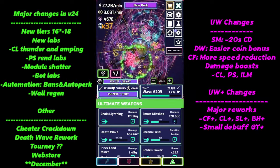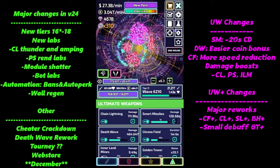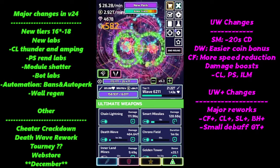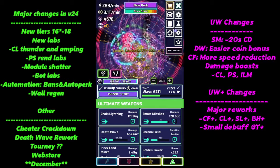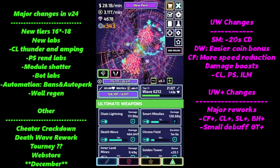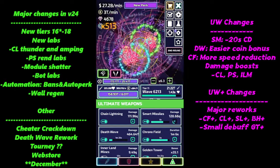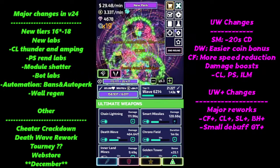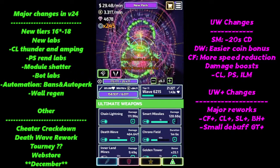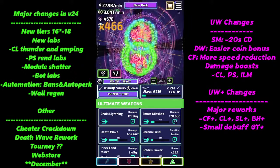Wall regen was updated — you can now go up to 300% regen specifically for your wall. This is something I personally need, especially for my econ setup. If you notice my farming, there are a lot of enemies that build up around my wall, and I'm taking hits on later waves, so having that extra wall regen will be extremely helpful in mitigating damage.